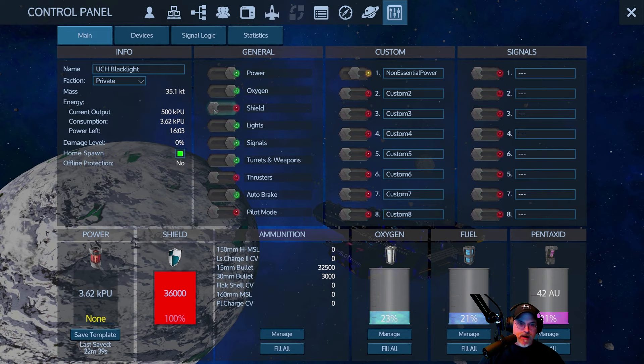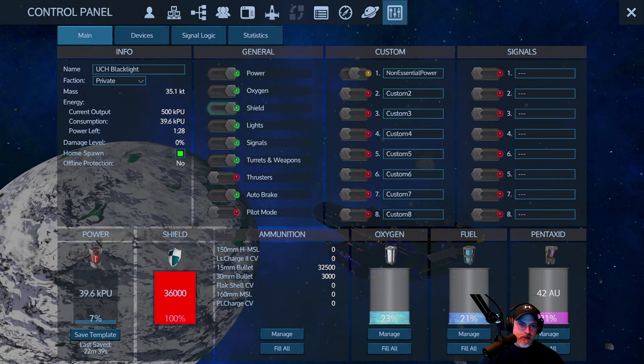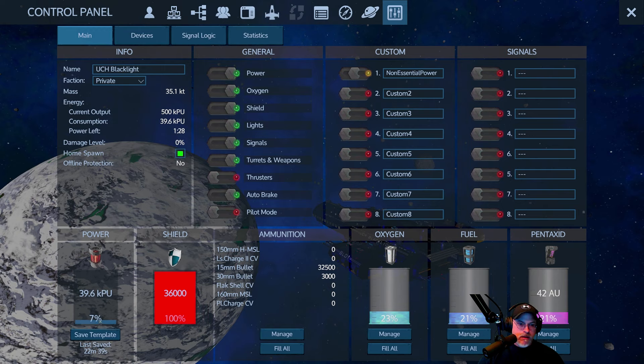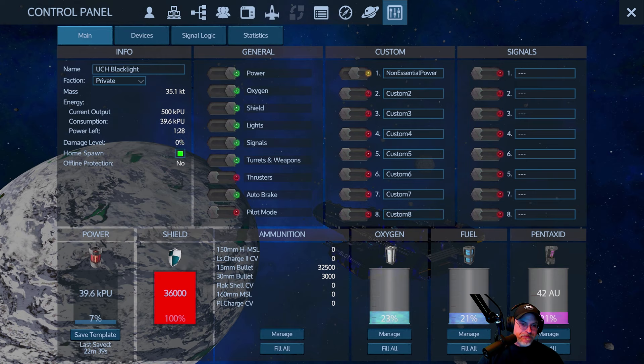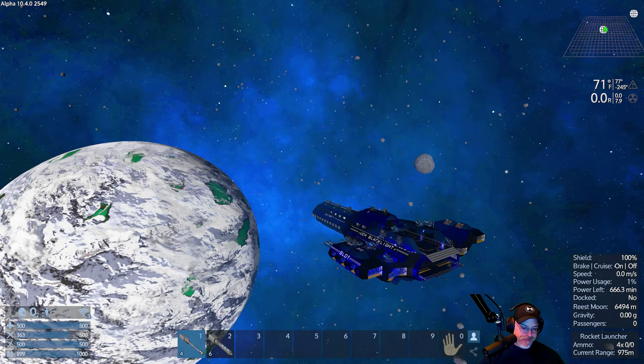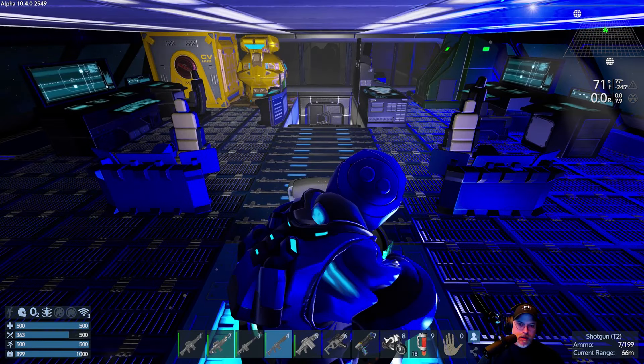I guess it's theoretically possible that a space drone could come by and shoot the ship, so we'll go ahead and put the shield on. Once it's completely charged up, this will come down and then our power will turn back up. Now we have a little over 11 hours just sitting here for us to do what we need to do.